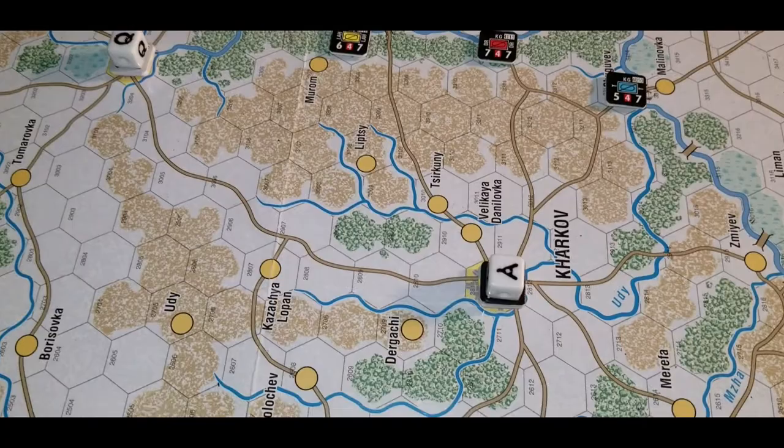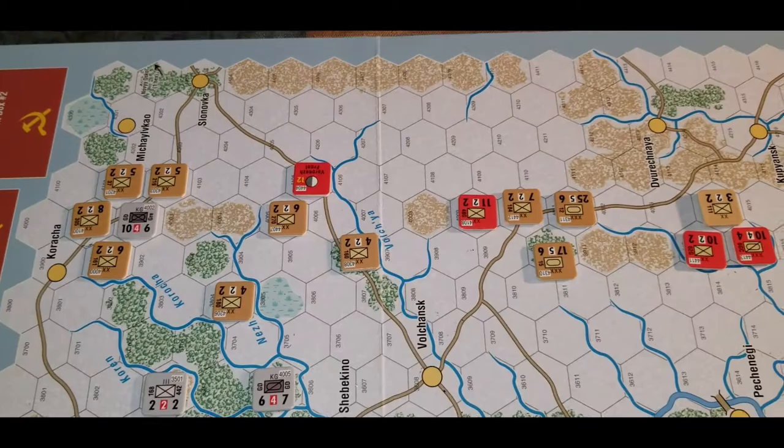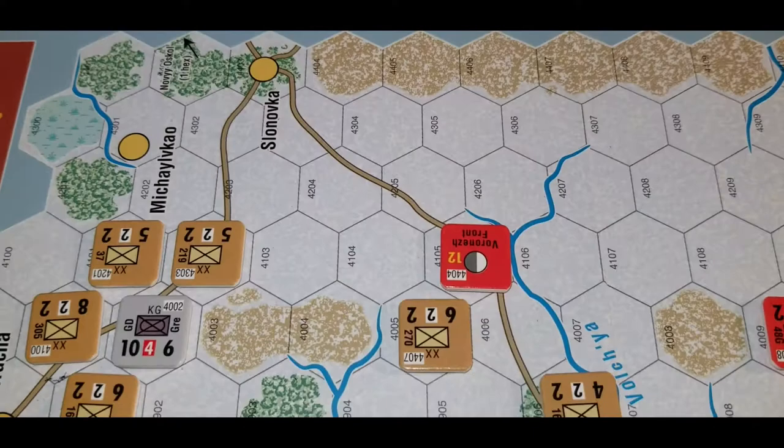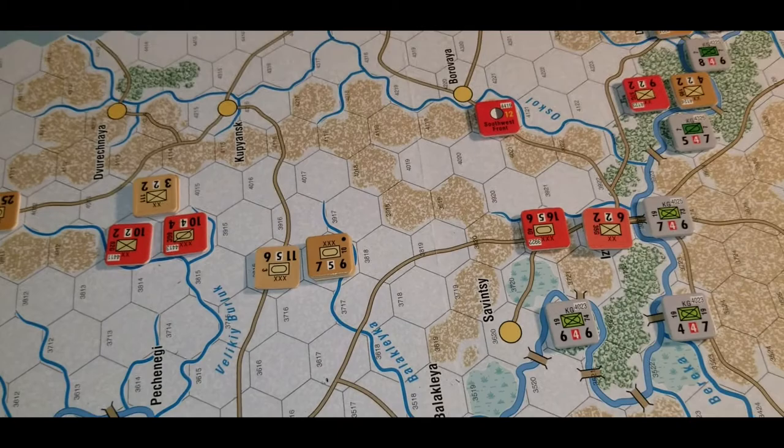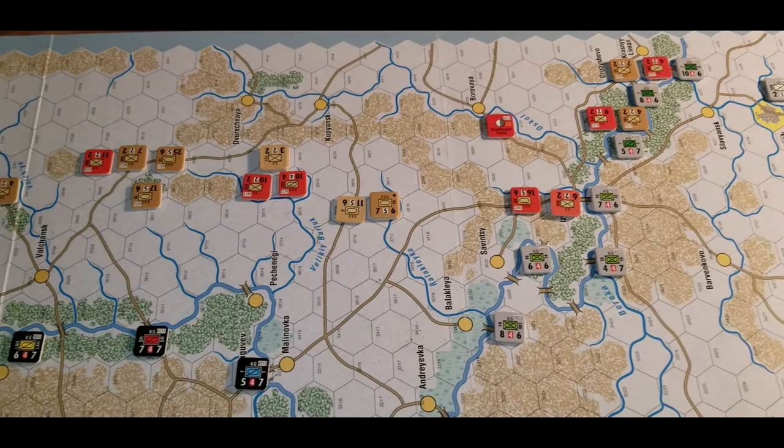These front markers — the supply range from them is 12 hexes. So those two units, the Voronezh front marker and the Southwest front marker, in order to provide the action chits and supply, your combat units have to be within 12 hexes of one of those two. It's really not a problem at the beginning, but I imagine as you spread out it gets tougher.